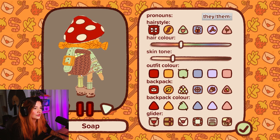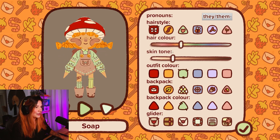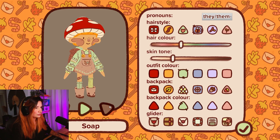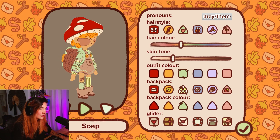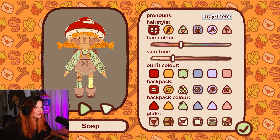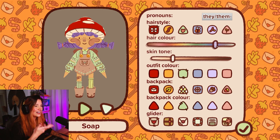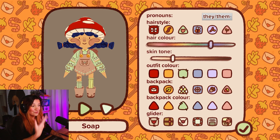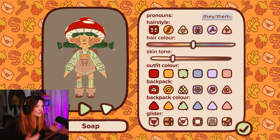Hairstyle... I'm gonna pause while looking at the options. I don't know what's going on with this one. I quite like that, but I also quite like the little bunches. You know what, we'll go for the default - I think that's quite nice. Hair colour... I always get stuck deciding: do I want to make me, or do I want to make a character that I just like the look of?